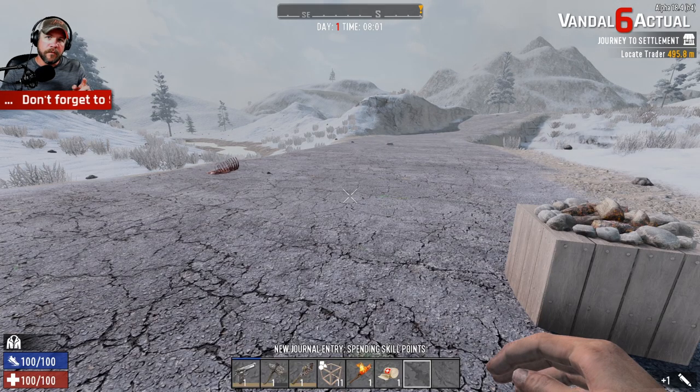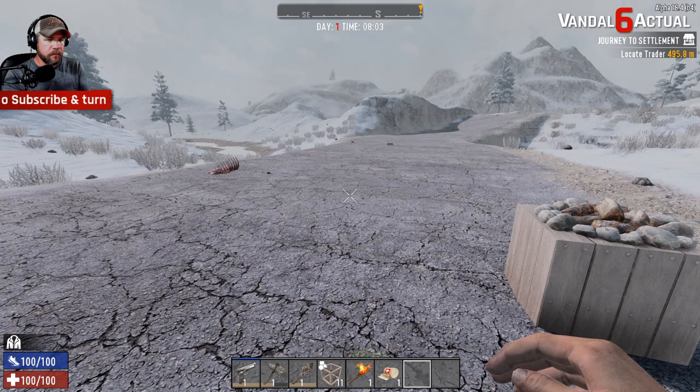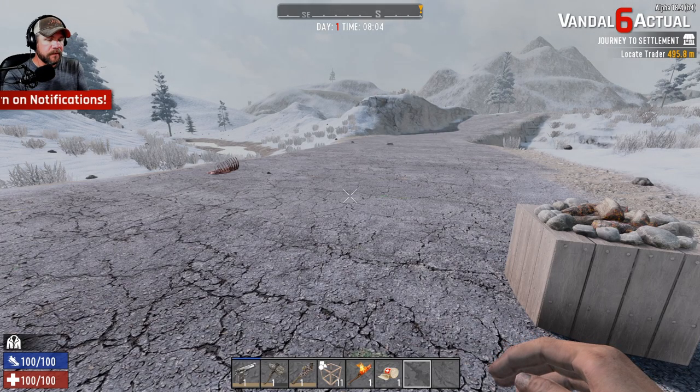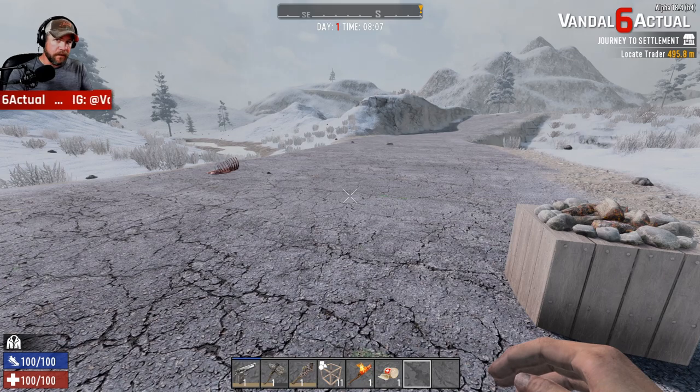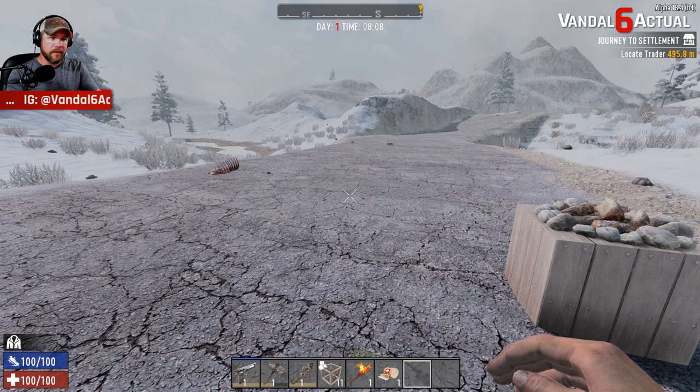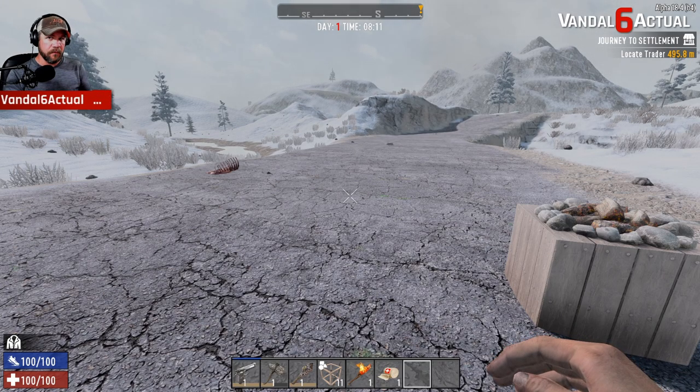Hey everybody, this is Vandal Six Actual and we're back with another Shelter in Place. For those unfamiliar with the premise, we've only done one up to this point. Basically what we're doing is: can this POI stand up to a horde? The catch is this is on day one and we have to shelter in whatever structure we find first, whether that's a massive building, gallows, or even a well, and see how long we can survive.